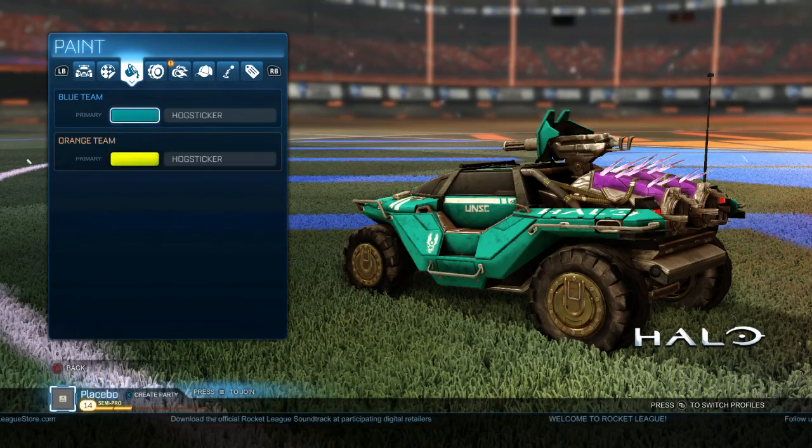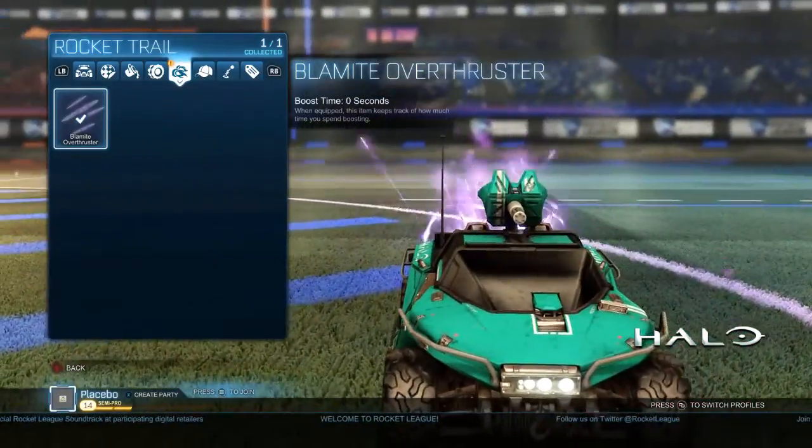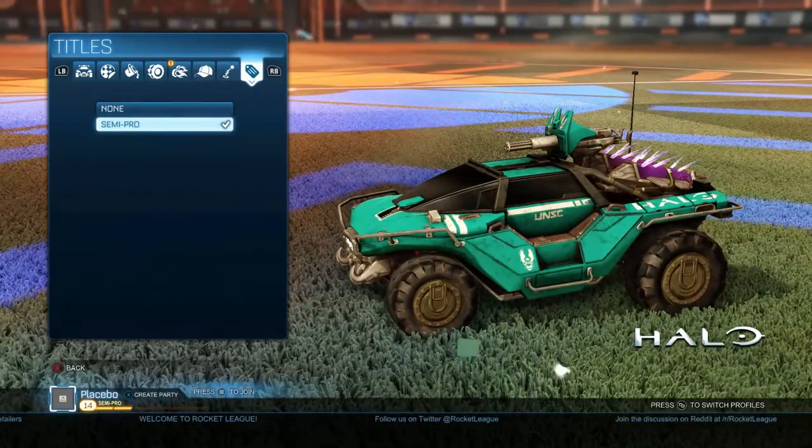The bad thing about this car is that you can't customize it that much. You can't customize the turbo, you can't customize the wheels, you can't customize the topper. You basically have to just leave it stock besides the color of the team that you're on.